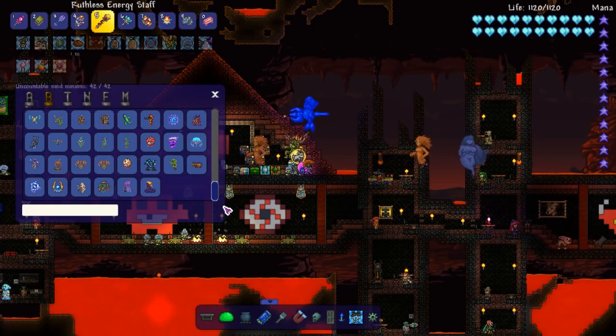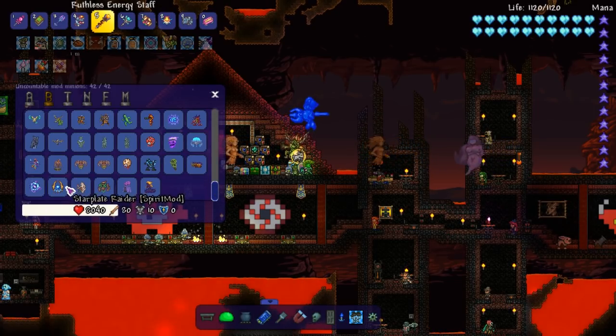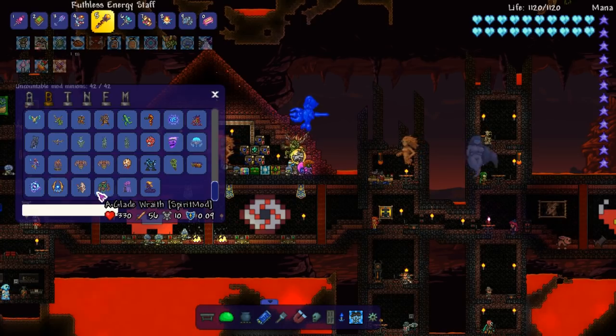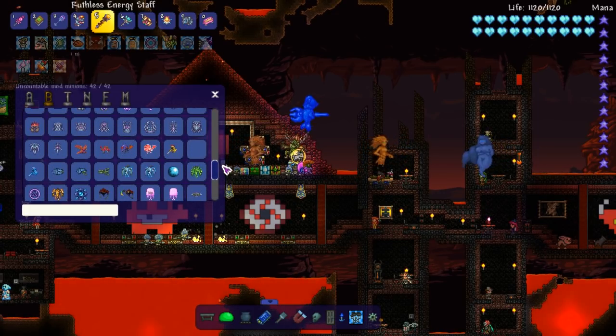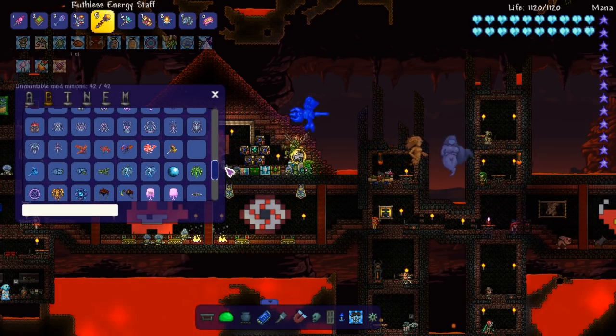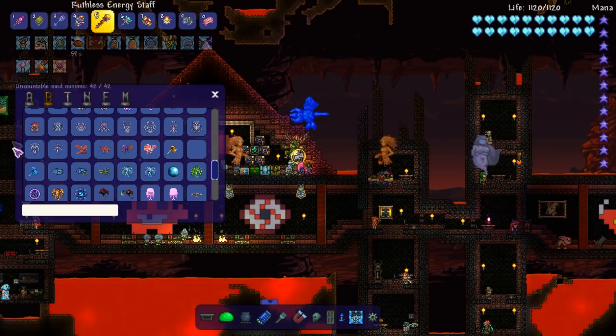We're going to fuck around with the Halloween stuff. And then there's a couple of bosses that I want to see — like, I don't even know what the hell that is. What is that? Glade Wrath. And then there's another boss from another mod that I don't think is allowed yet — I'm just going to quickly go through it.